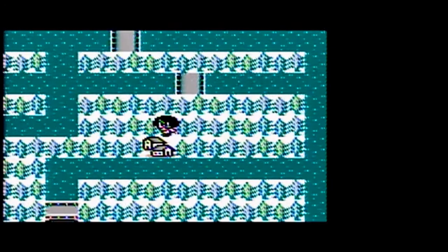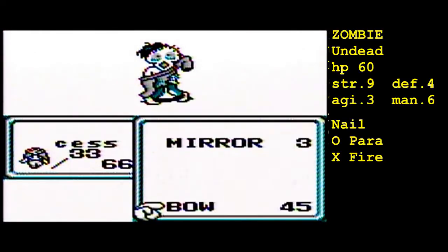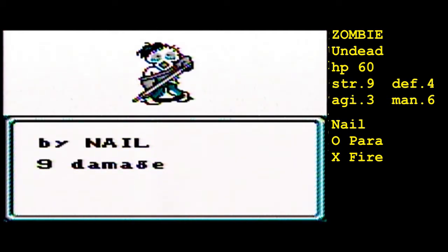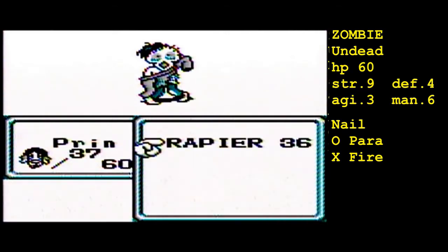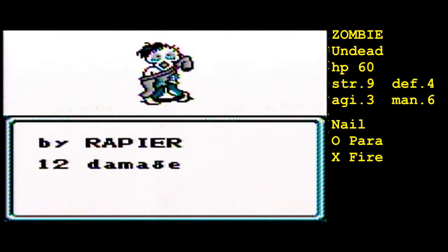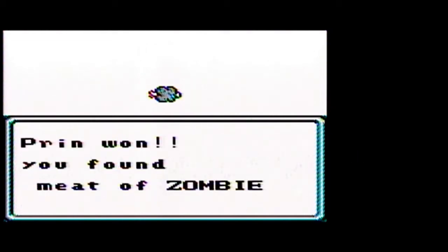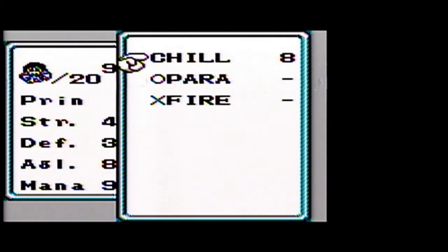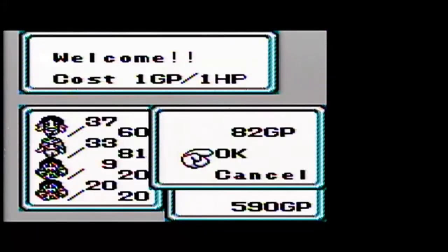Hit points are divided into three different groups: HP 200, which gives between 10 and 30 hit points up to 200; HP 400, which gives between 10 and 30 hit points up to 400; and HP 600, which gives 10 to 30 hit points up to 600. After that, every potion is just going to give one hit point per use.